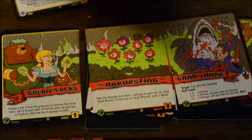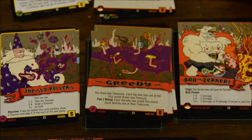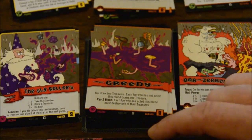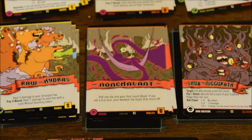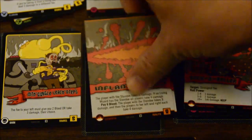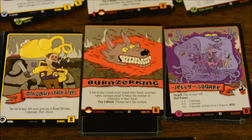Let's look at some other cards. You have Goldilocks' Sparkling Cockatwice, The Sly Roller's Greedy Berserker — the Sly Roller lets you roll a die and may let you get the standee or draw a treasure card. Raw Hydra's Nonchalant Shub-Nigroth — there's a little bit of Cthulhu in the game — ADHD's Inflamerating Rock and Roller, or Mythgurgle Lichotep's Burn-Zerking Jelly Square. You can kind of see the mood and tenor of this game.